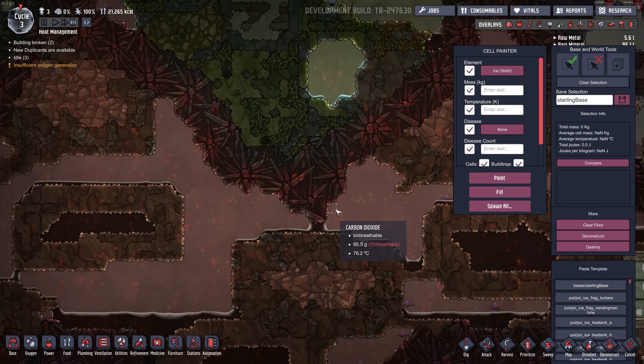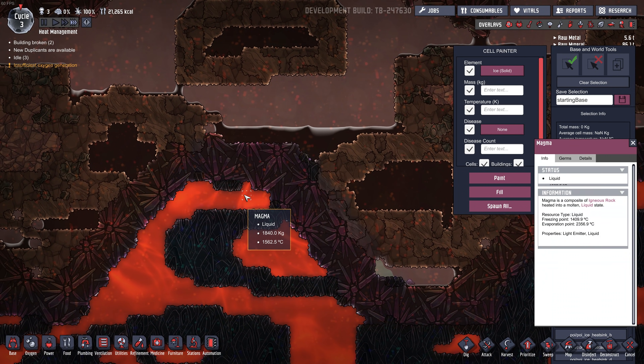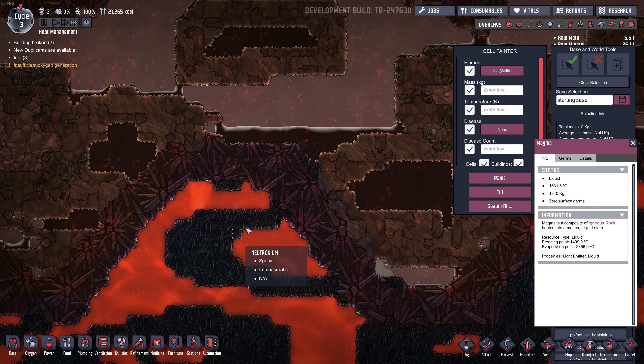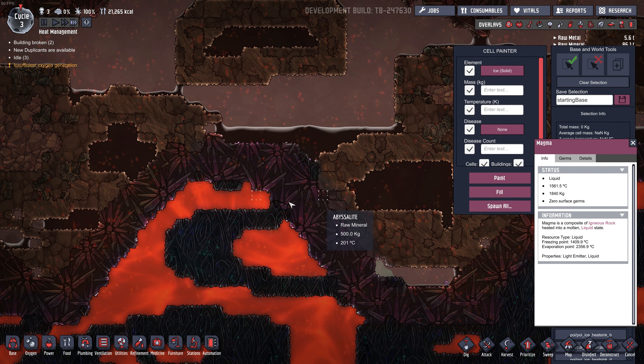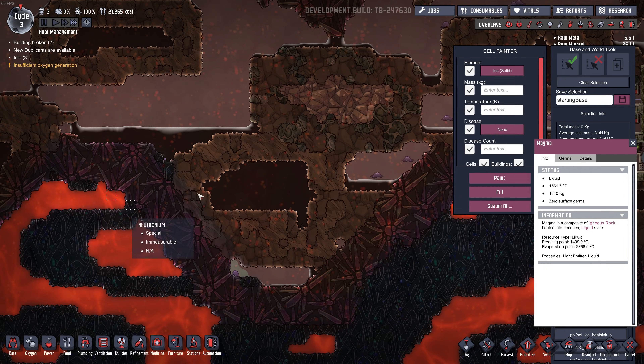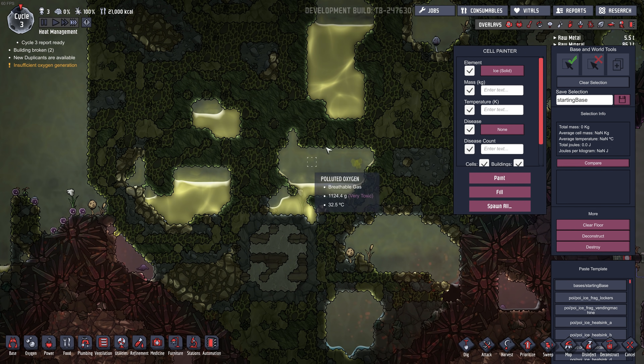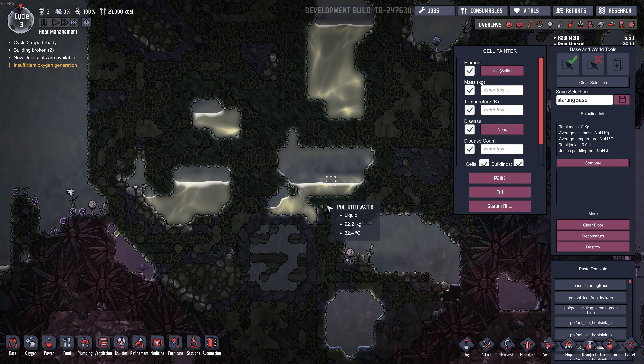One way to generate steam is to use lava, because lava's at 1500 to 1600 degrees. If you drip polluted water onto lava — or onto something that's over around 120 degrees Celsius — the polluted water will turn to steam. And when the steam recondenses, it'll be pure clean water.